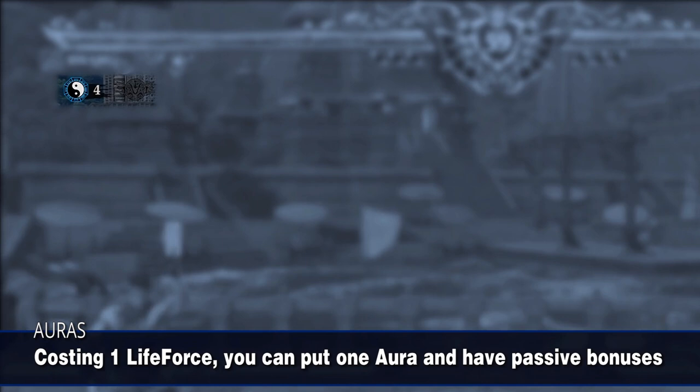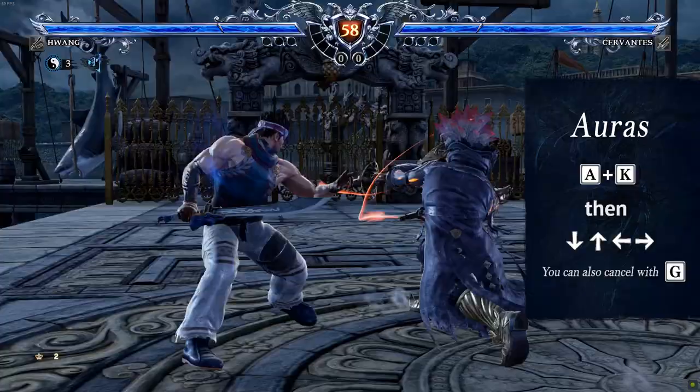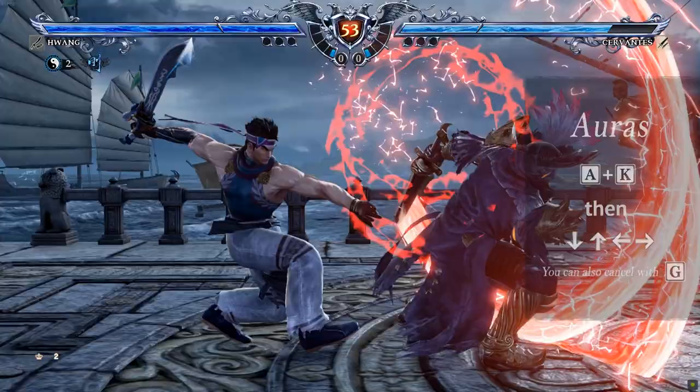Instead of doing empowered attacks, Hwang can also use talismans to put 1 aura on him by pressing A+K and choosing a direction. It costs 1 life force but will stay the entire match while giving you passive bonuses. First of all, it helps you recover life forces when you get into critical condition.